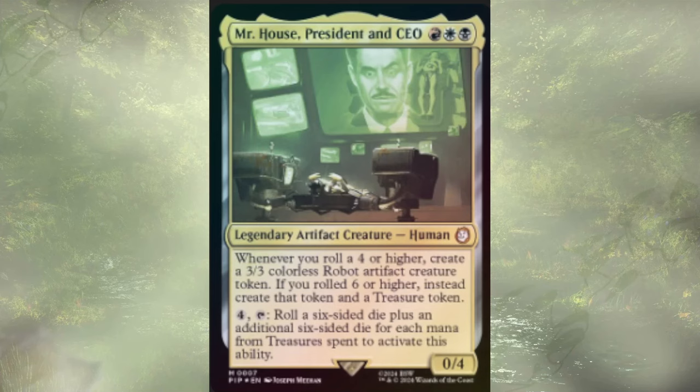Welcome back to another mech deck tech. Today we have another custom build featuring Mr. House, President and CEO from the Fallout Universes Beyond sets. I definitely chose to take my copy out of Caesar's Legion — I didn't really feel like it fit the theme aside from being a New Vegas card. Mr. House is a 0/4 legendary artifact creature that's a human. Whenever you roll a die and get a 4 or higher, you create a 3/3 robot creature. If you roll a 6 or higher, you create that robot and a treasure. You can also pay 4 mana and tap it to roll a d6, plus an additional d6 for each mana from a treasure spent to activate the ability, so it kind of feeds into itself once you have it going.